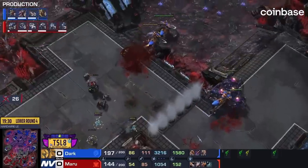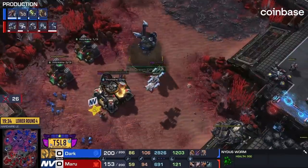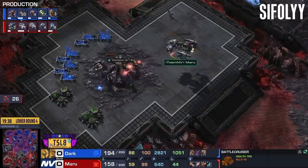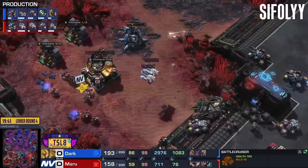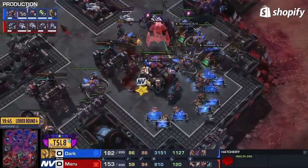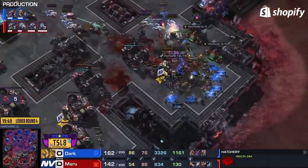Maru is starting to fall — this is too much damage. It all goes back to when those ghosts were just on their own, wandering around, and the Zerg swarm showed up. Dark absolutely pounced on him, and since that moment he has not taken his foot off the gas. He is going to try to find another base right here. The ghosts are trying to run away, but there's nowhere for them to run.